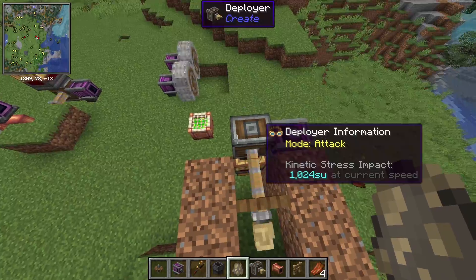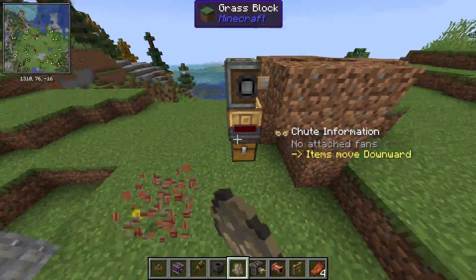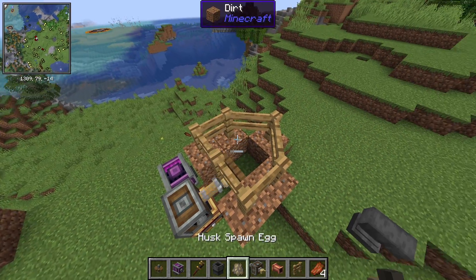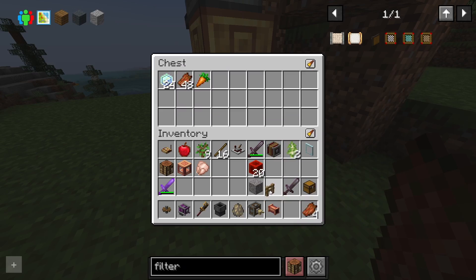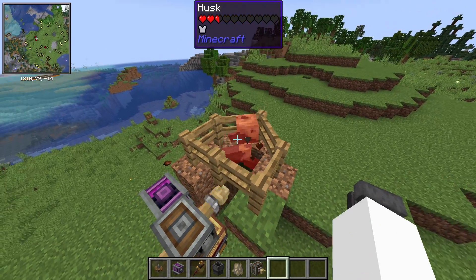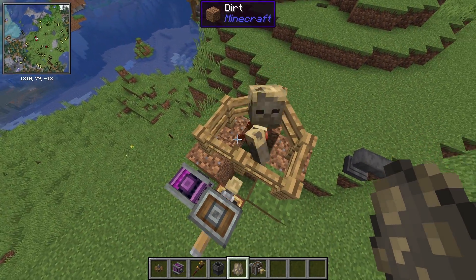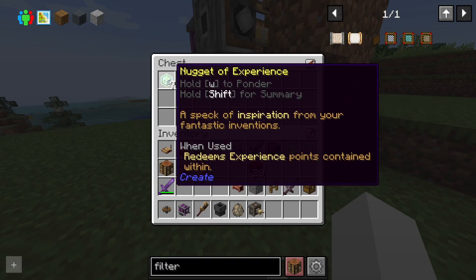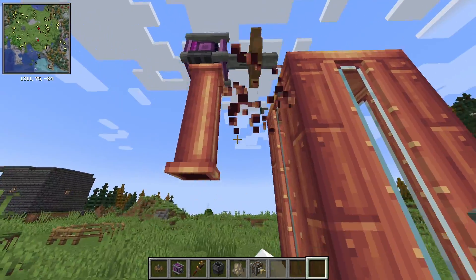We have a deployer set to attack mode, moving pretty fast with the creative engine. If we take a mob and put it in there with some fences — like a husk — it gets three-hit and then you have a nugget of experience. When the deployer attacks something it goes into the inventory, gets sucked down through here, and comes out. It's stored experience.